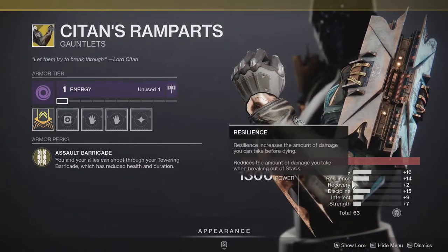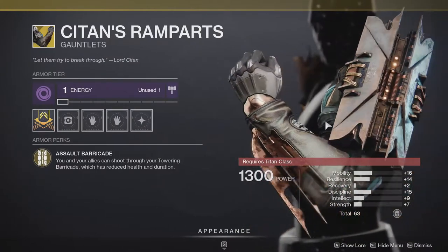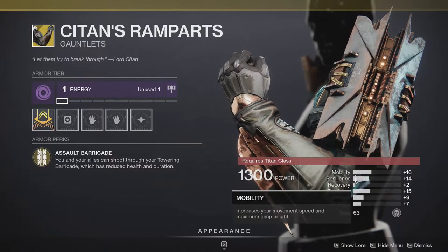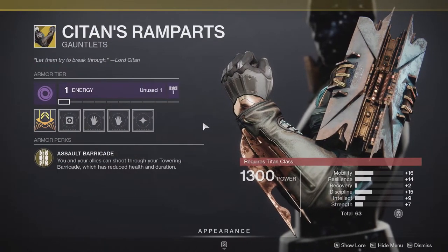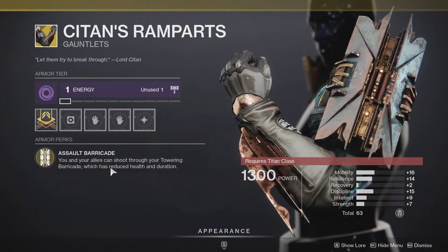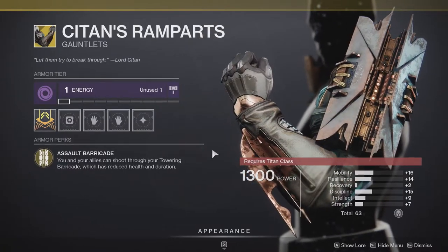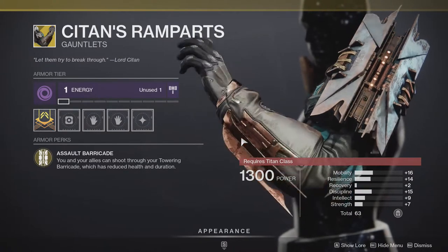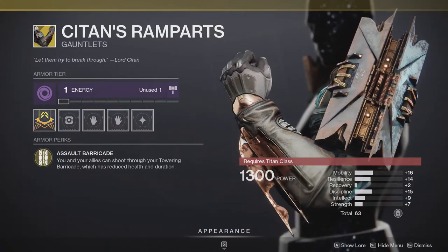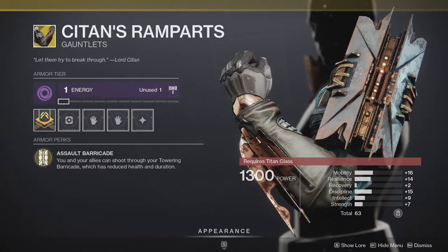For Titans, it's going to be Seidon's Rampart. The stats on it are pretty bad, but again if you don't have it, these are really good to have. High mobility is just not the play. What it actually does: Assault Barricade — you and your allies can shoot through your towering barricade, which has reduced health and duration. Essentially your barricade gets turned into a shoot-through barricade. It's ridiculous and really powerful. I highly recommend any Titans that don't have this to pick it up — the exotic itself is so good that the bad stats don't even matter.